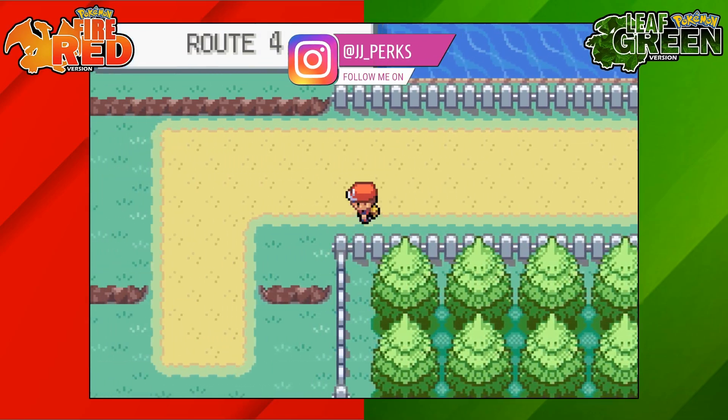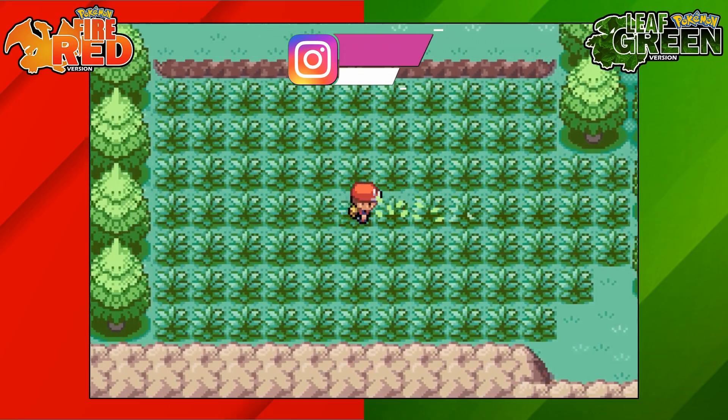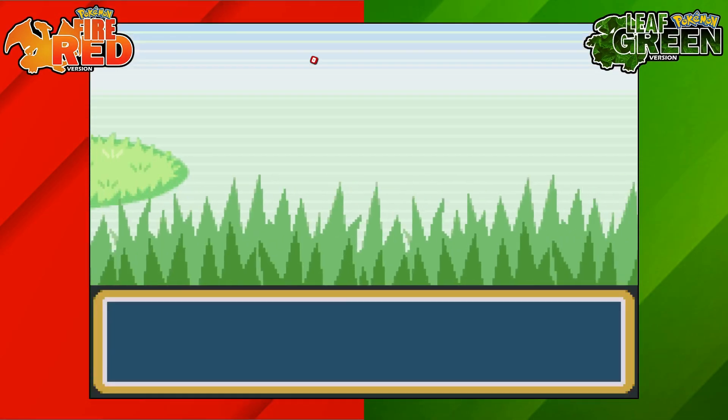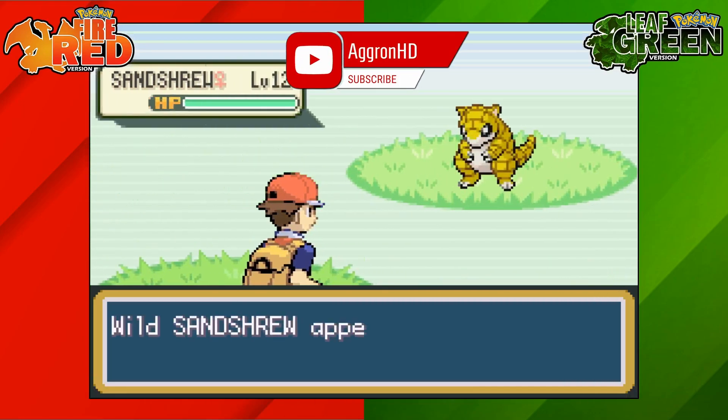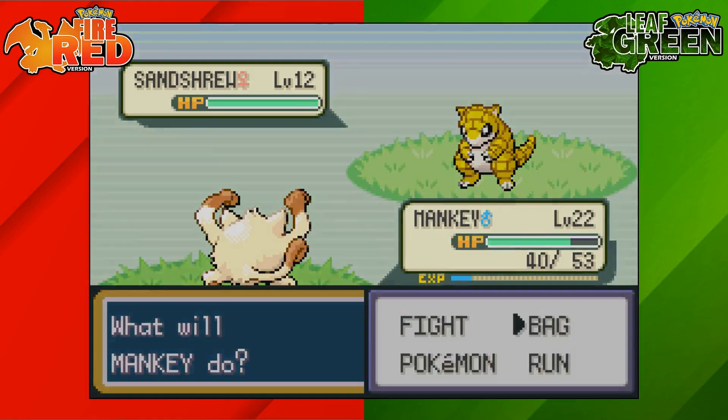Sandshrew is exclusive on Pokemon Leaf Green and cannot be found on Pokemon Fire Red. If you are playing Pokemon Fire Red and you want to get yourself a Sandshrew, you'll need to trade with someone who has it from Pokemon Leaf Green. Nevertheless, that is where to find yourself a Sandshrew on Pokemon Leaf Green.